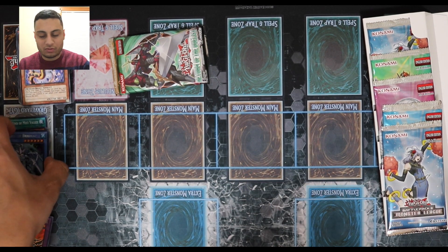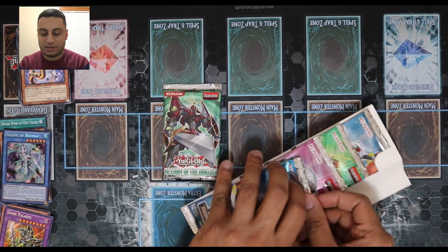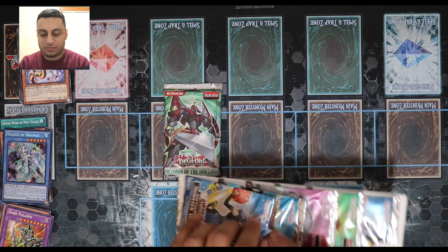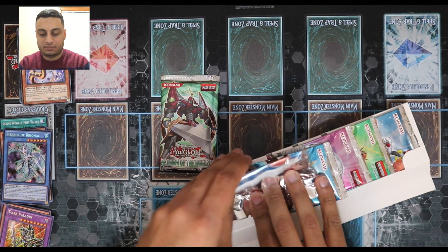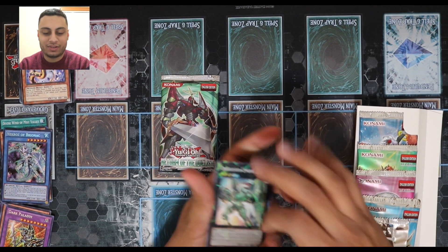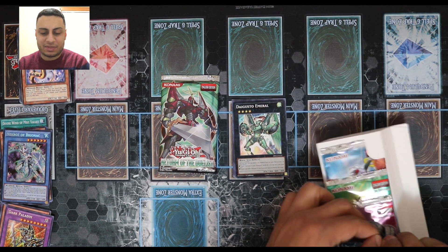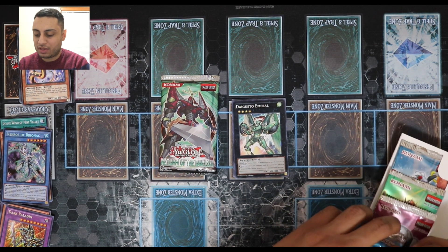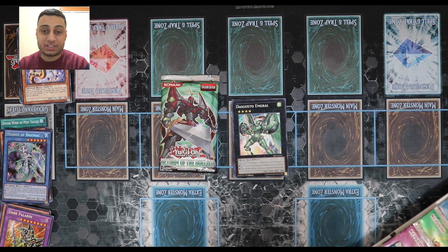So far that one's a Guaranteed Secret Rare. I'll open this one so it goes really quick. We've got a Digusto Emerald — saw a lot of people saying they wanted to pull that out of these sets. I think it's my second time pulling that out of a mystery pack. I've got extras of them, but unfortunately it's banned.